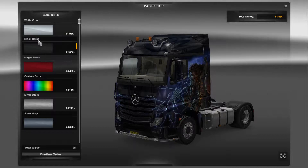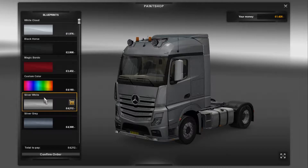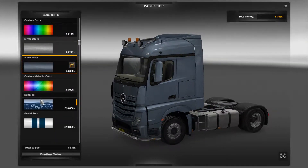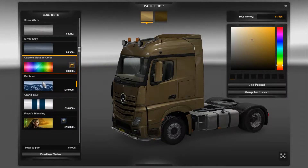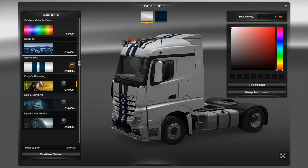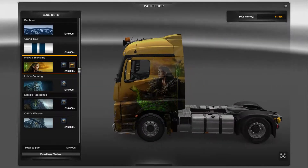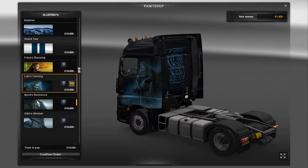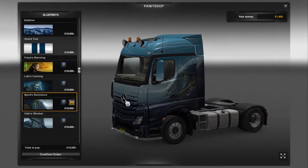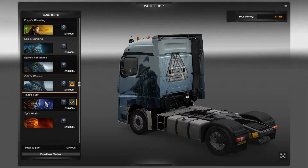Paint shop - you've got standard paint jobs that come with the truck. You can have custom color, sort of silver effect, custom metallic. I don't think these paint jobs come with the truck - I'm not sure where they've come from. This is part of the Viking slash Nordic style pack. That looks pretty awesome to be fair - they all look awesome, really well done.